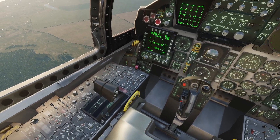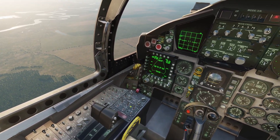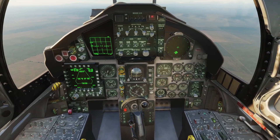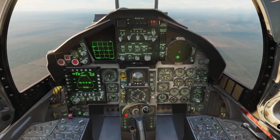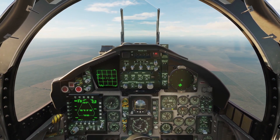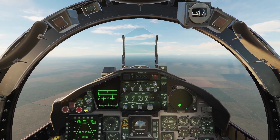Some basic information about the F-15C cockpit: it is a low fidelity model, or non-clickable. You cannot click anything. The throttle levers do move and the stick moves, but other than that, nothing else will move in the cockpit. The displays work, the instrumentation works, but it is interacted through key binds and joystick binds.